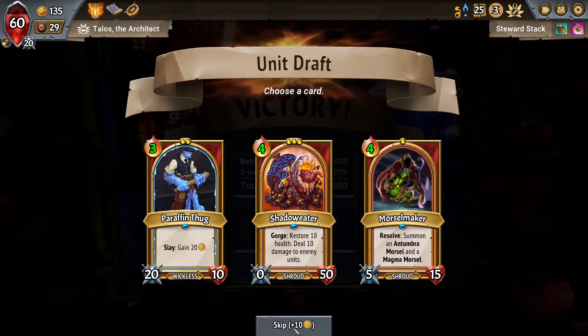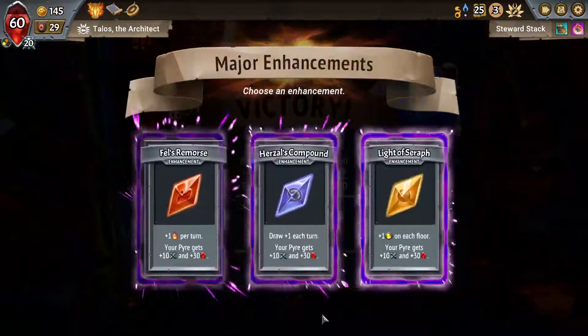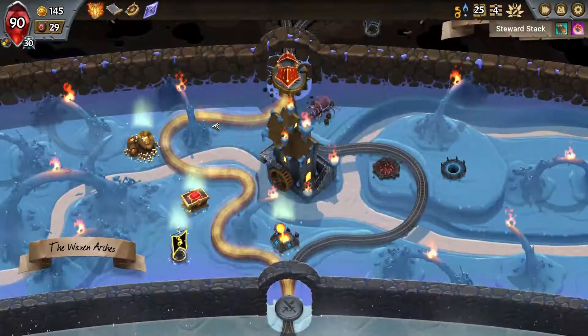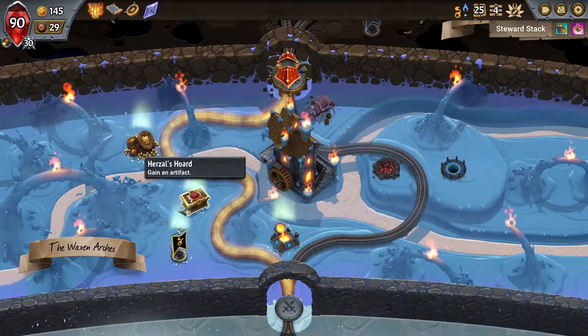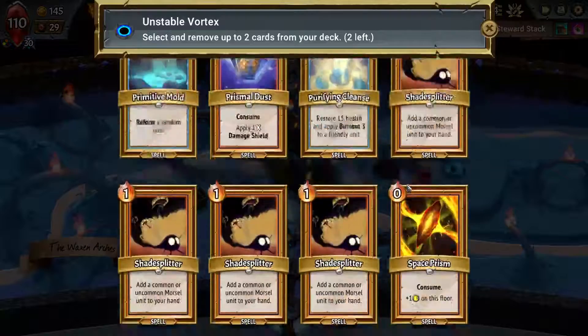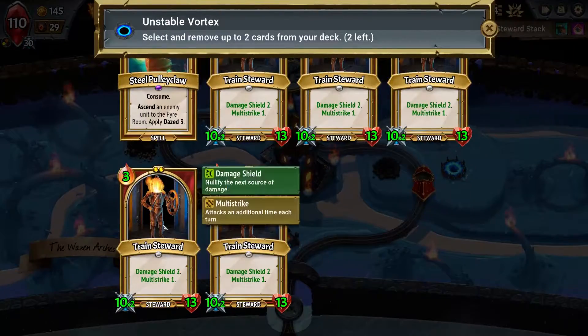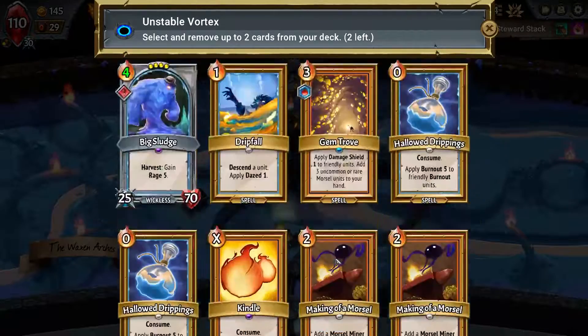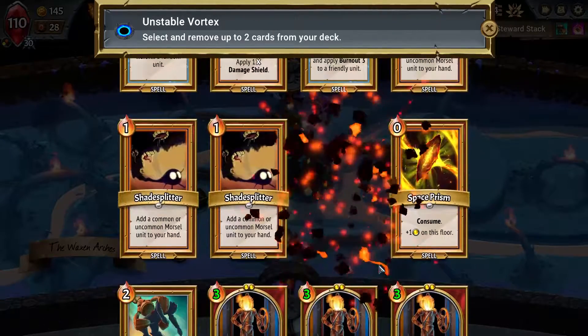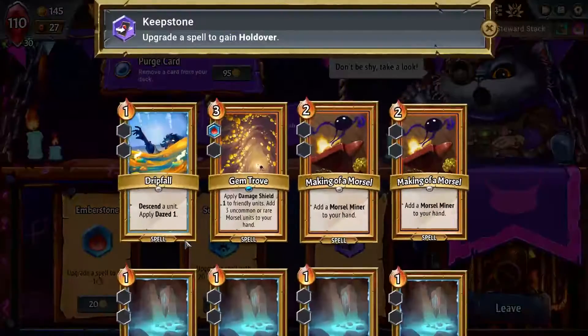Do we want any of these in the middle floor? Not really - this guy's okay, he's not bad, he's a good card but let's take draw. Draw is nice because we have consistent draws when we get rid of a lot of units in our deck. I don't really care for the umber units. Remove another one of these and I'm gonna remove another shade splitter - we want a lot of stuff out of the deck.